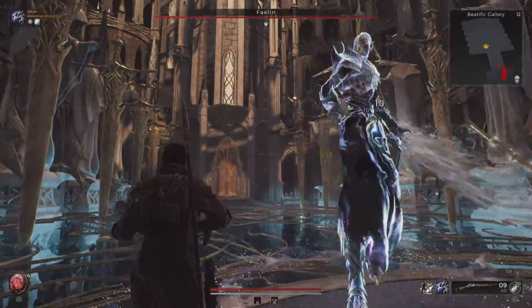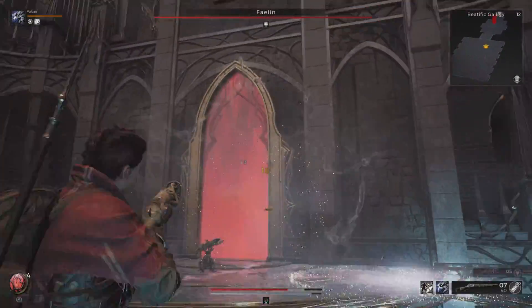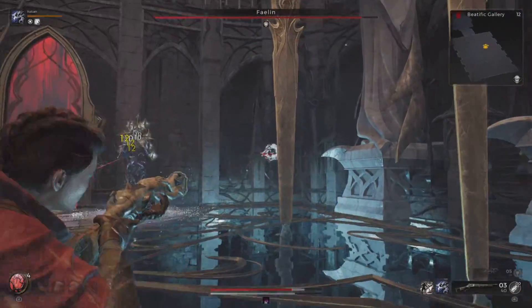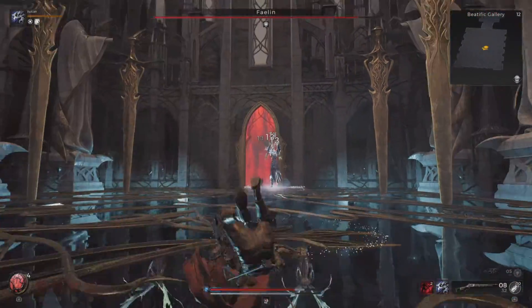First order of business is sword swipe combos. He will perform sword swipes at various degrees of delay and you have to be on the lookout for that delay whenever you try to dodge.